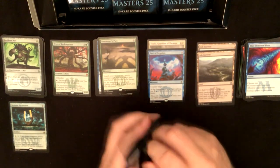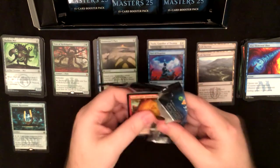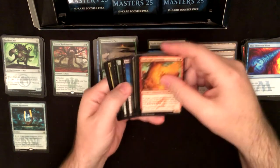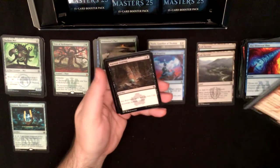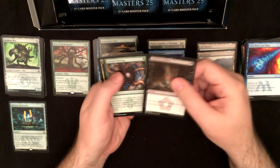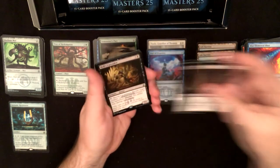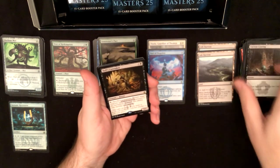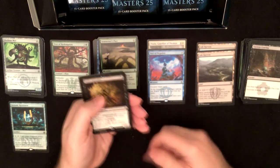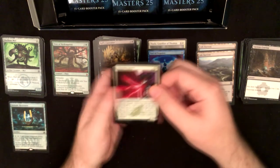Yeah, this Masters 25 has been pretty disappointing. Ancient Craving, Ancient Stirrings, Lorescale Coatl, Hellhole Rats — not that great of a rare but I haven't got it yet, so that's good. And a Carnage Zealot foil.